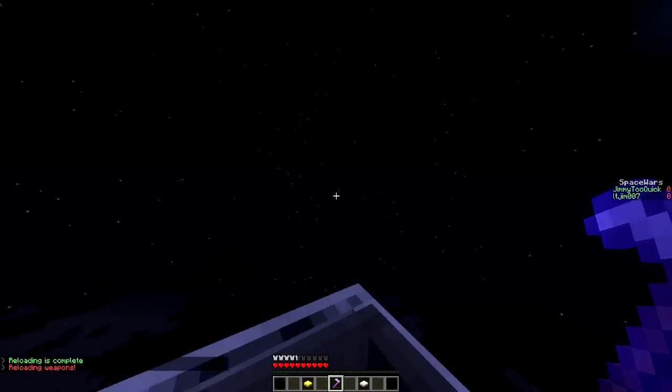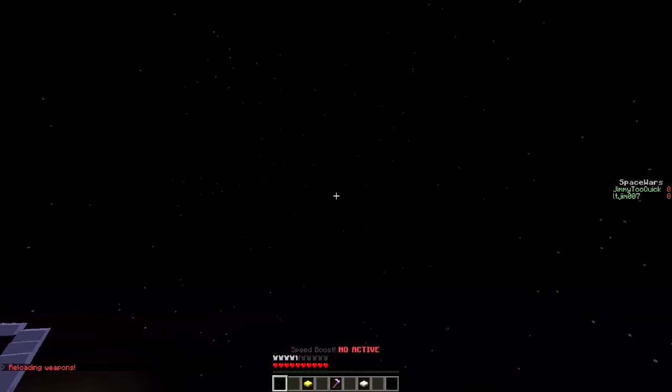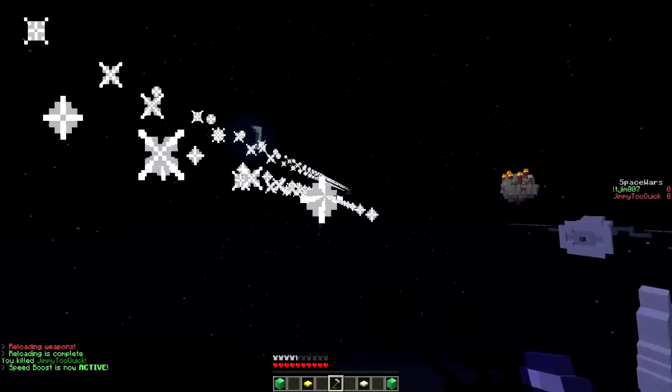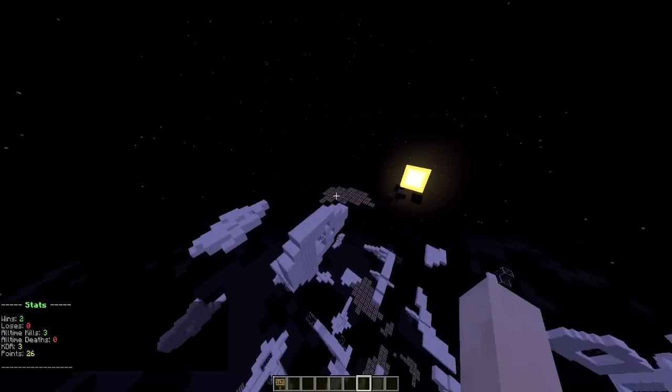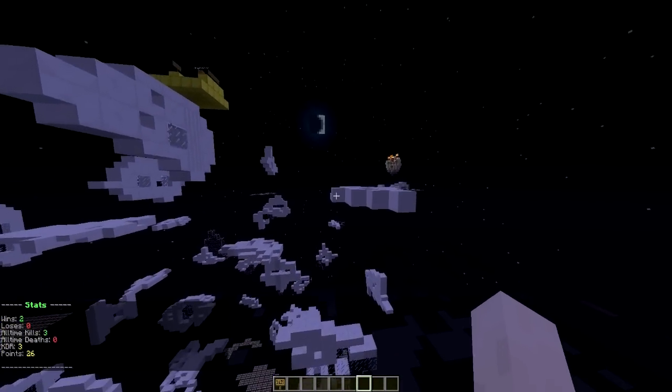If I hit him that is... how embarrassing. Let me fly up a bit - we reloaded, let's go. There we go. As you can see, the gold block turned into an emerald block once I killed him. And obviously if there were more players I could use the speed boost to my advantage.